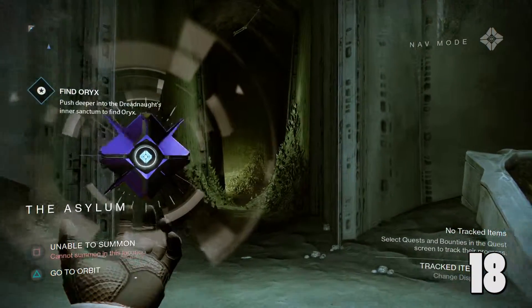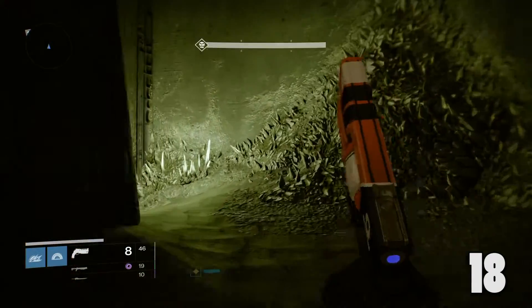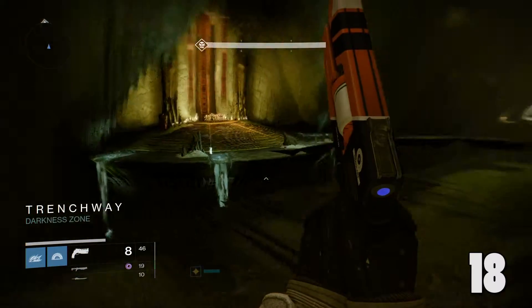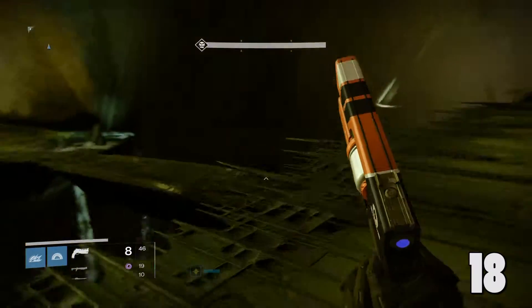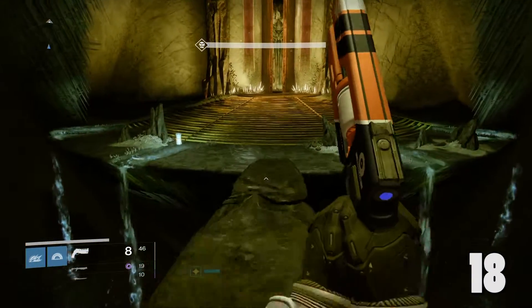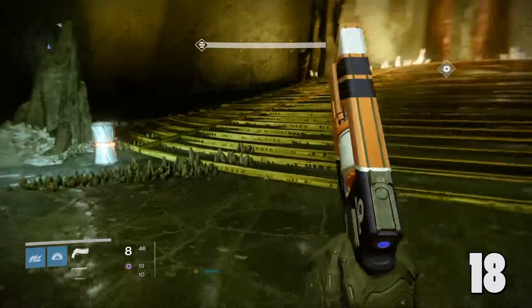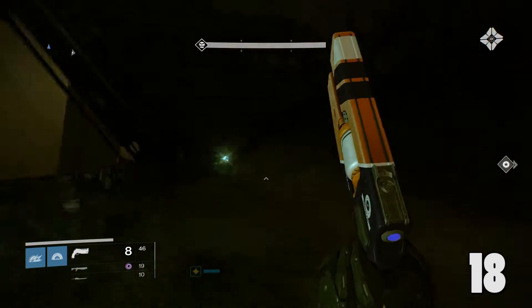Still in the same mission, after you've made your way through that part, you're going to hit up the trench way and go straight as if you were going to complete the mission. However, instead of going through to the path of Oryx, take a left right when you hit the stairs, and there will be a calcified fragment hidden inside the left side of the wall right there.